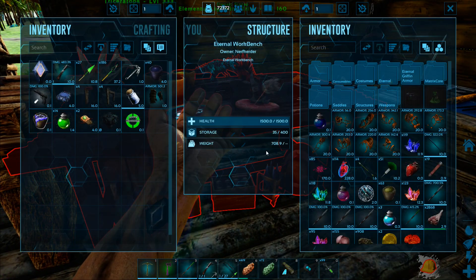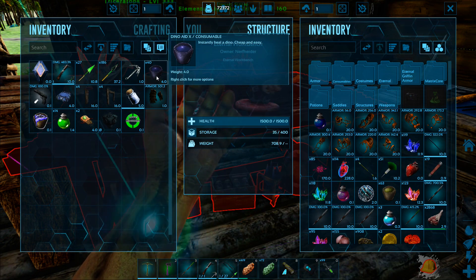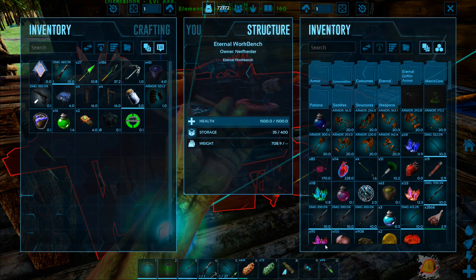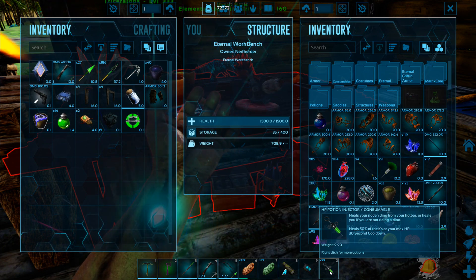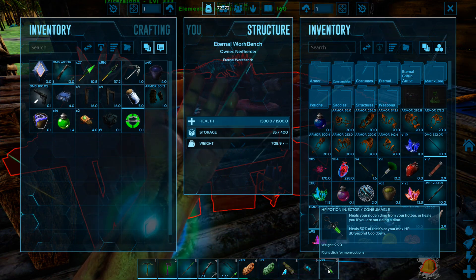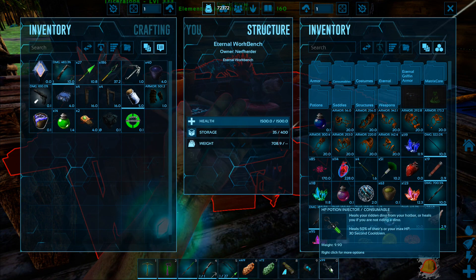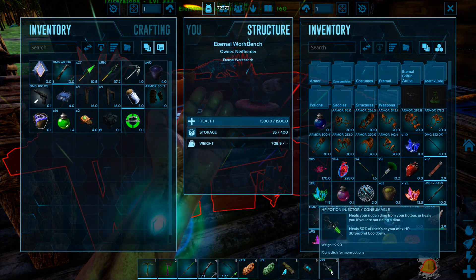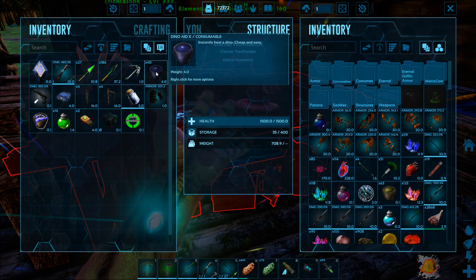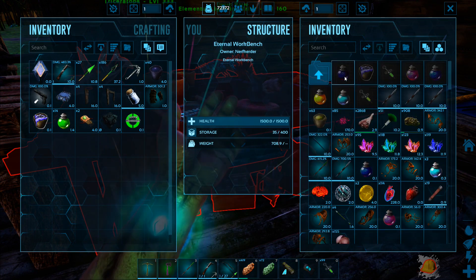One thing I wanted to show you - I've been making these dino heals to heal them up when they're in battles, and it works really well. Instant heal, does 100% - that's great for the dinos. But there's also this item you can make in the eternal workbench that heals your ridden dino from your hotbar, or heals you if you're not riding a dino, and it heals 50% of max HP with a 30 second cooldown - it's instantaneous.